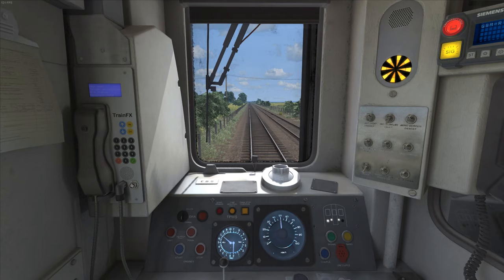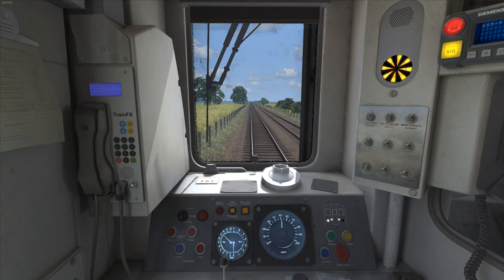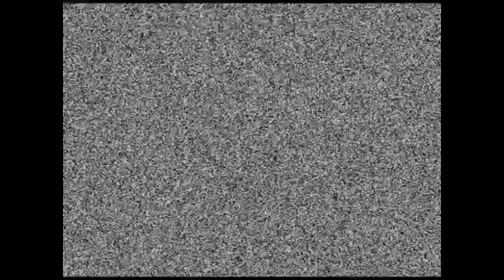A notable change that came with AP's supposedly big update for this route relates to the track. It now uses the same fancy textures from AP's track enhancement pack, and while I won't deny that the track looks good, I'm not prepared to pay the £12, or around $24 New Zealand dollars, they're charging for the main pack.